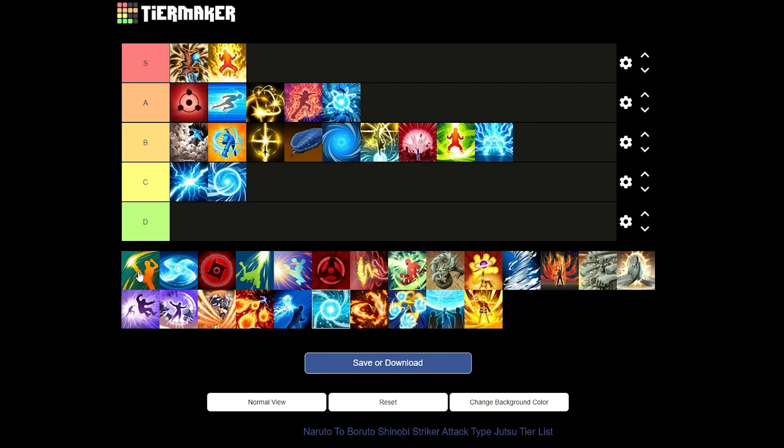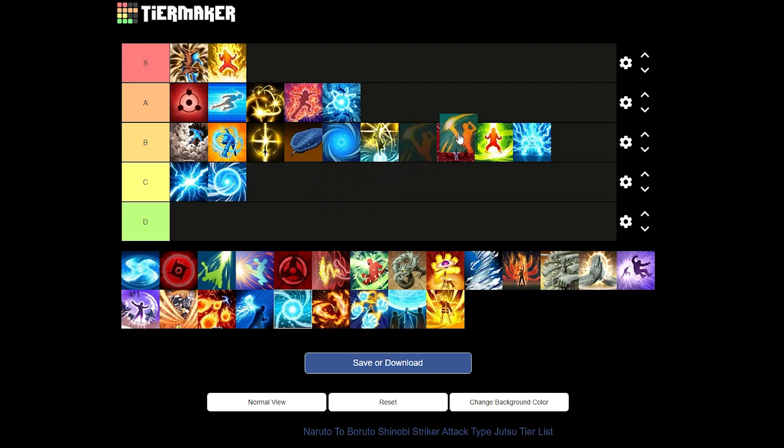Next we have Leaf Flash from the Rock Lee free VR master. It's not a bad jutsu, but sometimes it doesn't land — mainly it does not land. It breaks guard, it's a kick straight down, and sometimes you can combo after it, sometimes you can't. It's a bit inconsistent. I'll put it at the bottom of B tier — it needs to land more, it needs a buff.